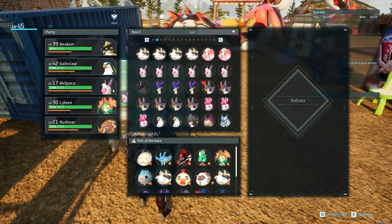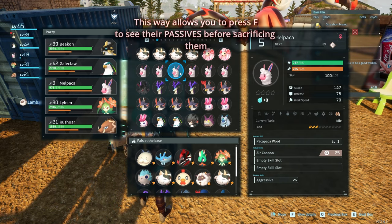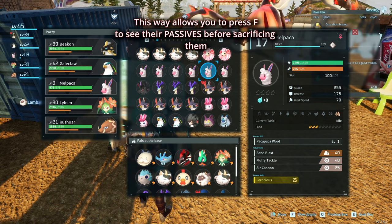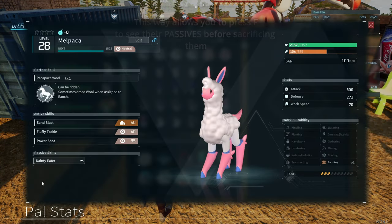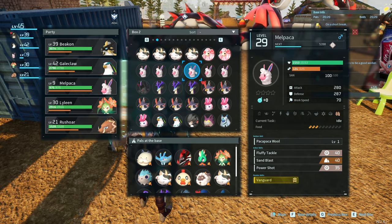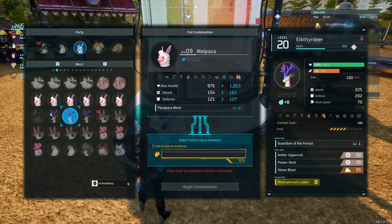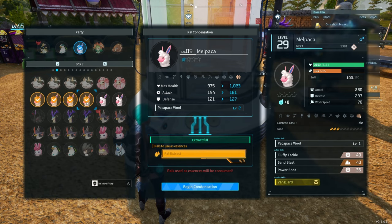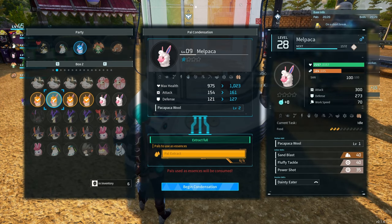The second way to do it: if I want to enhance this one, I put her over here, and the first four would be the ones I sacrifice. But before that, I double check what their stats do - do I need these stats, which one am I gonna sacrifice? Apparently the first four will be the ones I sacrifice. So I go directly to the pal box, click this one, and select the first four: one, two, three, four.